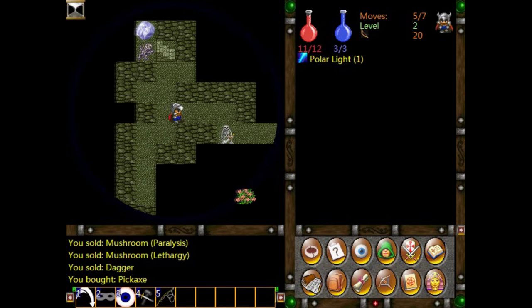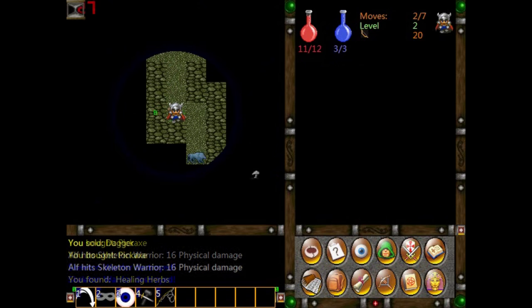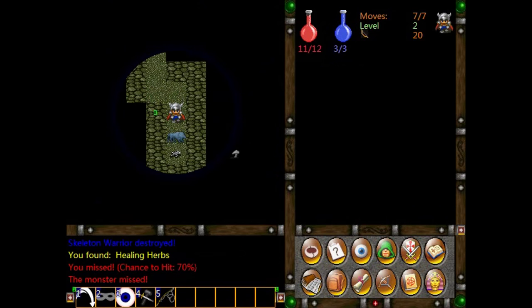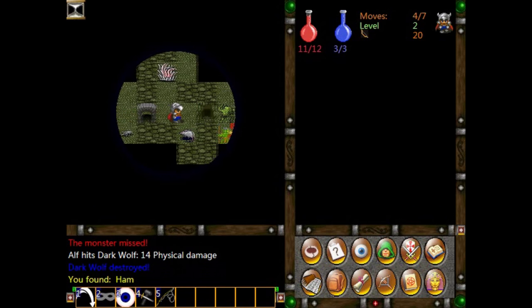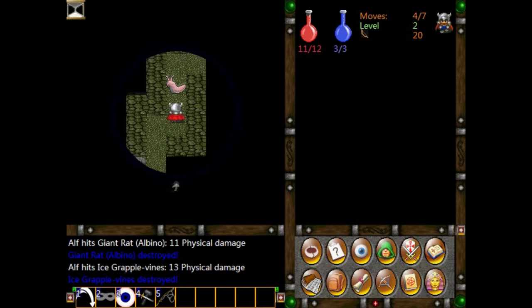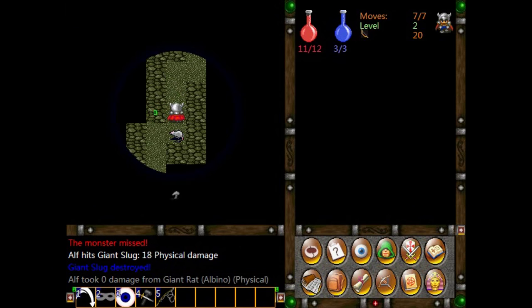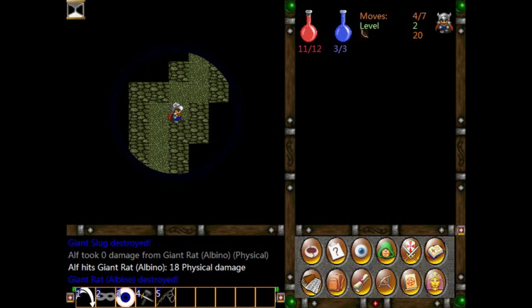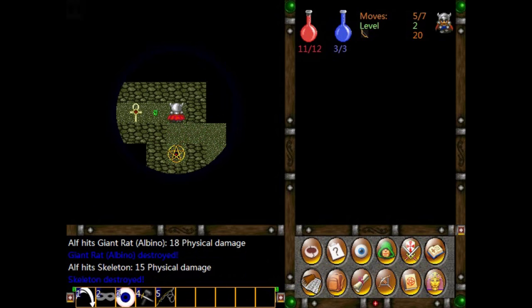So this is basically how Lost Labyrinth plays. There is more to it, of course. Playing a spellcasting class gives you various magical options — you can use different kinds of spells from different schools of magic. But I tend to get killed very quickly when I try to play as a magic user in this game, so I prefer to go melee. As you descend from floor to floor, after a few levels...